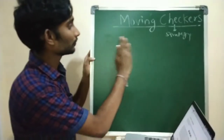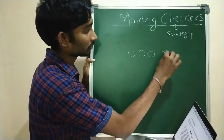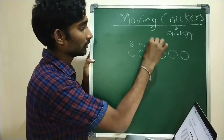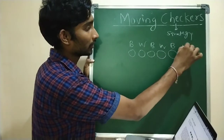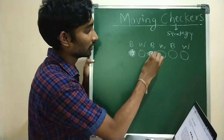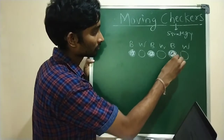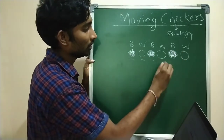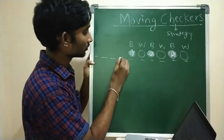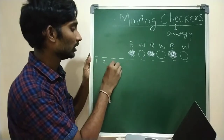So what we have to do - we have to place six checkers: black, white, black, white, black, white. So 1, 2, 3, 4, 5, 6. Leave a vacant place large enough for four checkers on the left - so positions 1, 2, 3, 4 are left vacant.